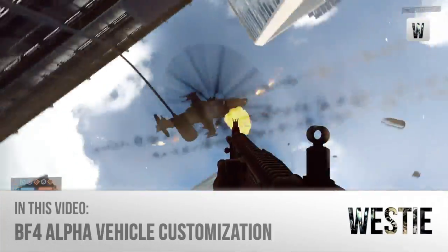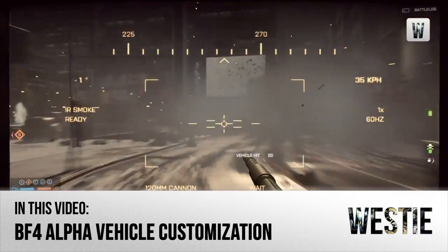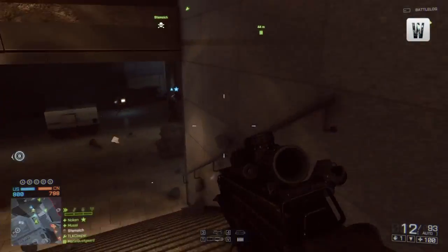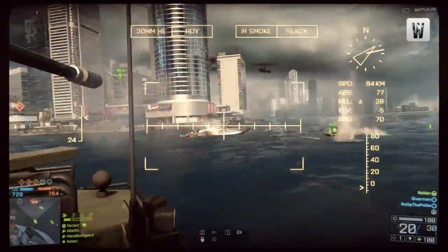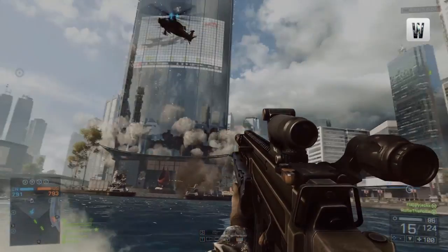With E3 now finished, the hype for Battlefield 4 is winding down somewhat, but there are still some things that haven't been uncovered. So far we haven't seen a lot of focus on the vehicle combat that was available in the alpha footage. Thanks to the guys at Pixel Enemy for finding some vehicle customisation menus to look at. Let's dive straight into it.